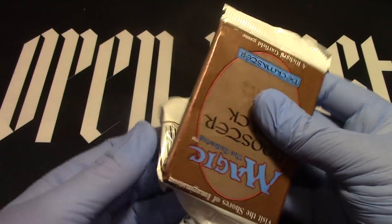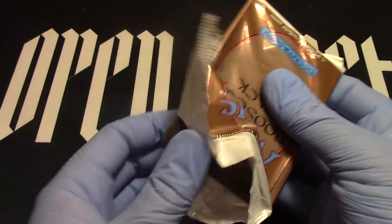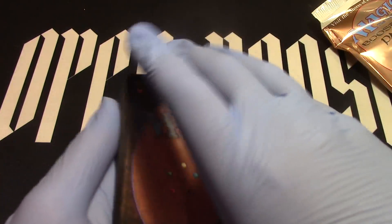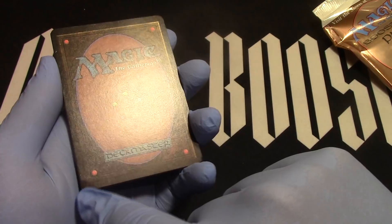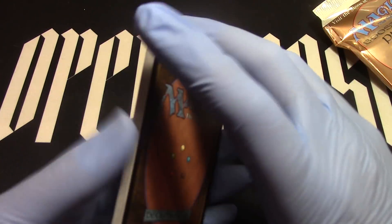Flip that over because it's starting to sprawl, and I don't want to see the rare yet. There's a ding on the back of the rare — I can see it right there. Terrible. This pack has been through the wringer.